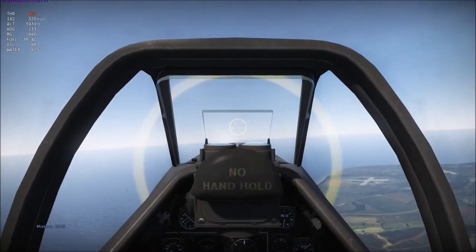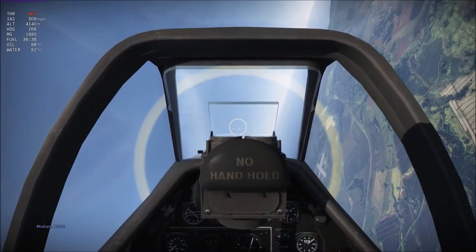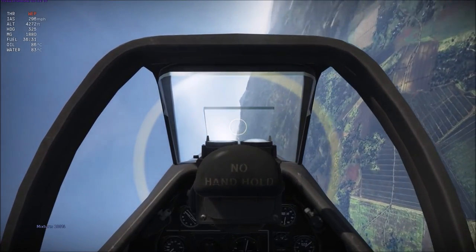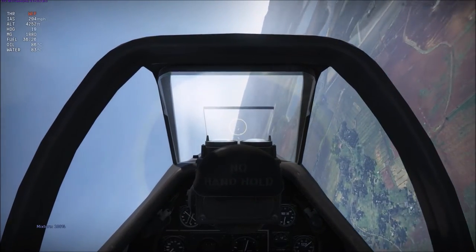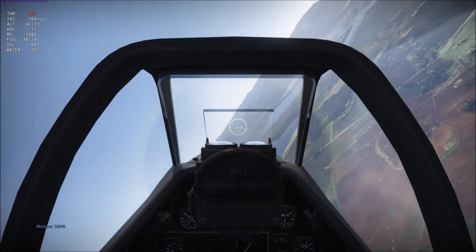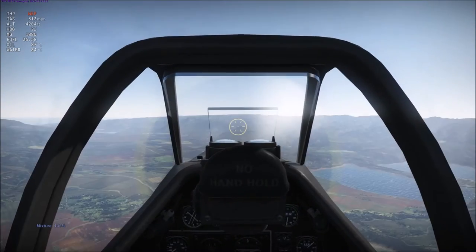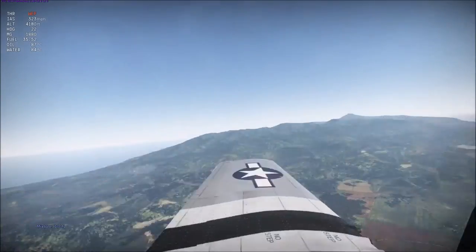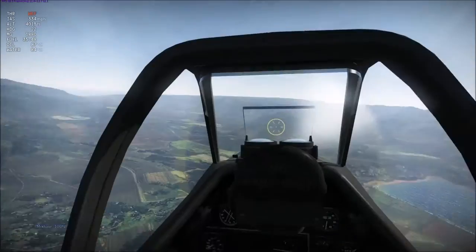Keeping the aircraft nice and coordinated, you're going to retain your energy and your forward speed a little bit better, as long as the physics are modeled right in War Thunder. This next maneuver we're going to be tackling will be the loop. So here we go, setting up our loop. We've got to make sure that we have enough airspeed to do this, otherwise we're going to stall out at the top — generally not a good thing, especially in a battle situation.